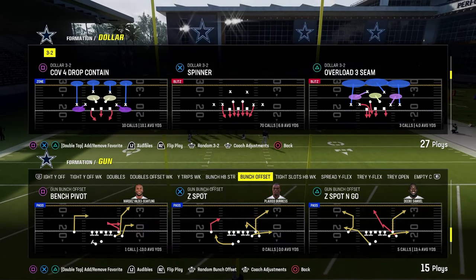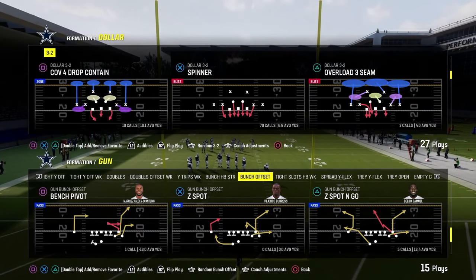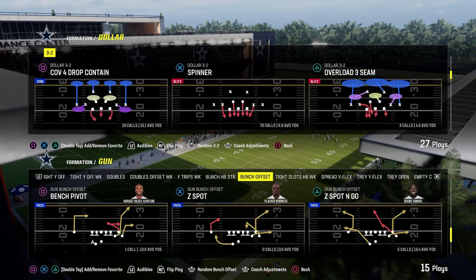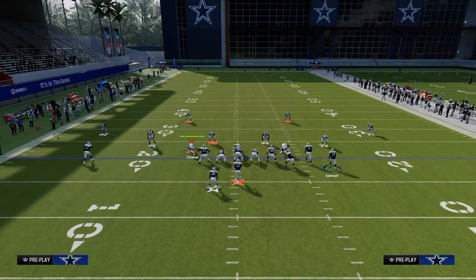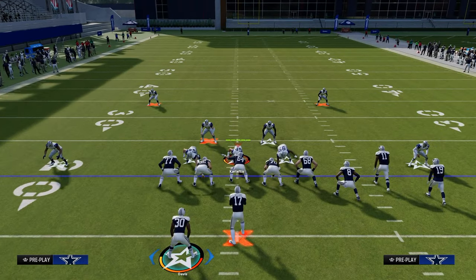About 99% of people you're going to be playing with any level of competency in Madden are going to be running dollar or six-one, with baseline pressed variations of those defenses. Our first setup is going to be out of the play Flood. I think this is the main power play of the scheme — the play that you must make go, the play you will run again and again and again.